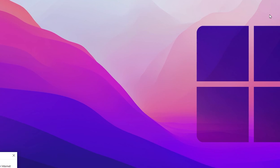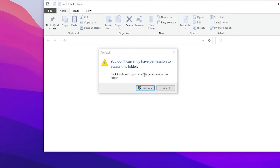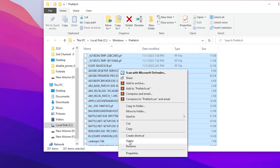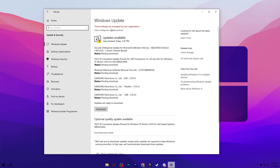Again press Windows+R, but this time type 'prefetch' and press Enter. Click Continue, select all the files, click Delete, and remove all the files from this folder. In the next step, open up your Windows Settings and go to Windows Update.